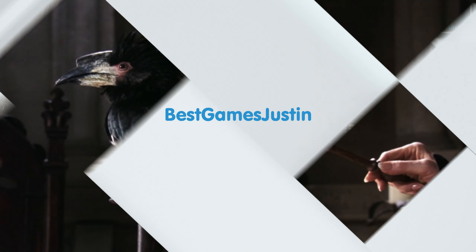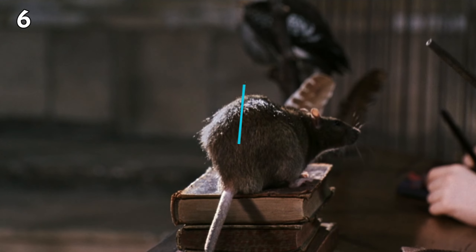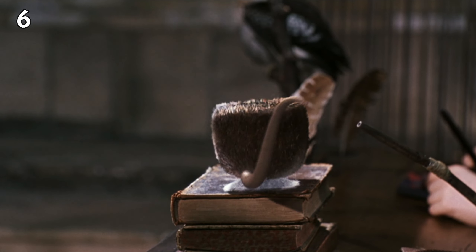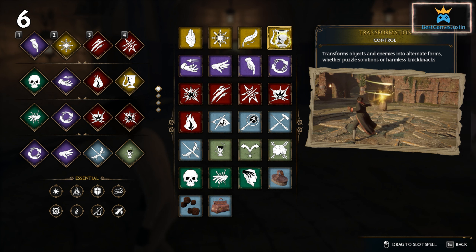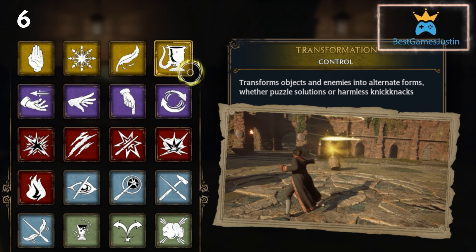The transformation spell Ron does is called Vera-Verto. The transformation spell is present in Hogwarts Legacy and the symbol for it is also the one Ron created when casting the spell at his rat Scabbers. This is a nice nod to that classic scene during which they learn Vera-Verto in the movie.